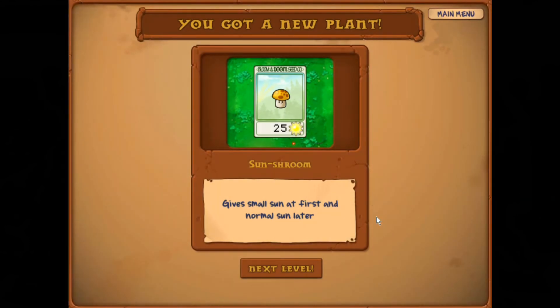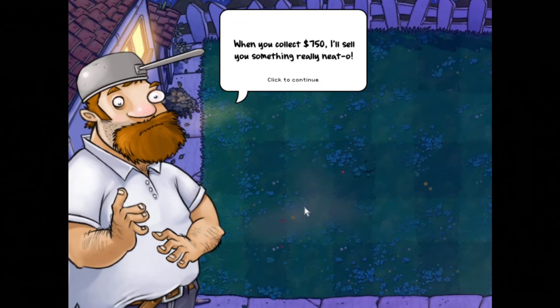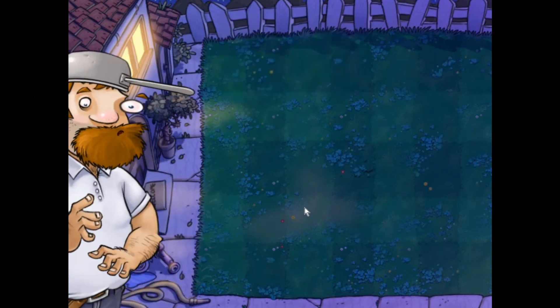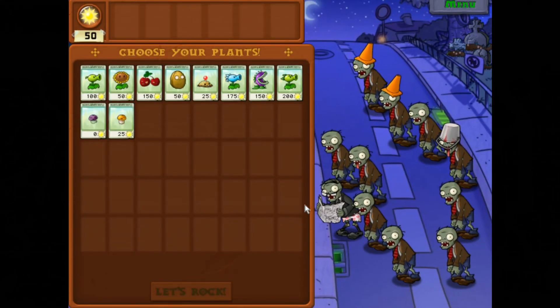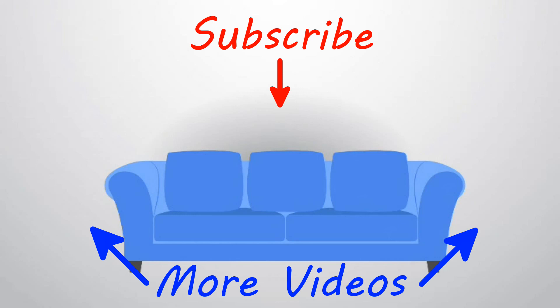Oh, got money! You get more money based on the sunlight you didn't use — give small sun at first and normal sun later. So it's like a bonus for night time. I've collected 290 dollars in coins so far — when you collect 750 Crazy Dave will sell me something really neat. Well, I think we've managed to navigate the trials and tribulations of Plants vs Zombies. Thanks for joining me, I hope you enjoyed it. I shall catch you again next time for something else. We'll see you next time!